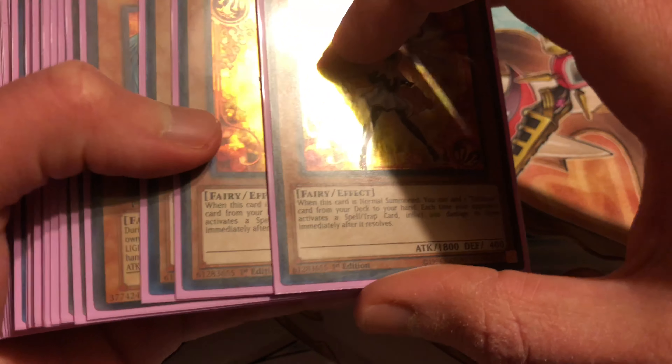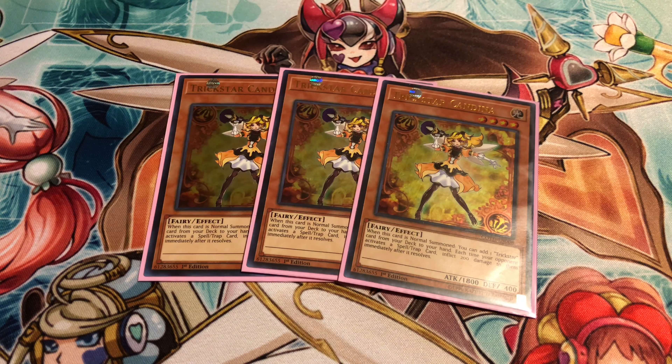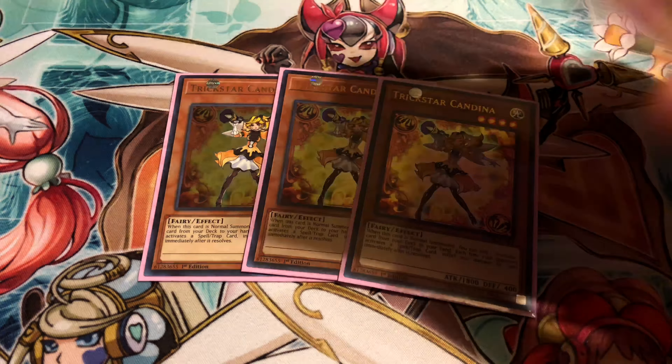To start things off, we got our triple Trickstar Candina. She's your searcher of the deck. When she's Normal Summoned, you can add a Trickstar card from your deck to your hand, and each time your opponent activates a Spell or Trap card, it deals 200 to them. You're normally just going to be bouncing her back and summoning Lily Bell, because with all the draw cards it makes her effect even more relevant, and along with Greed it does some pretty dumb stuff.